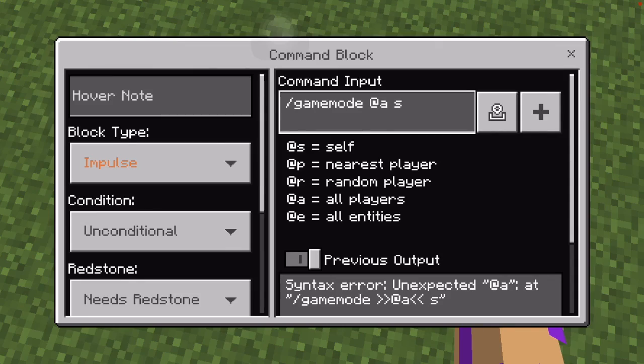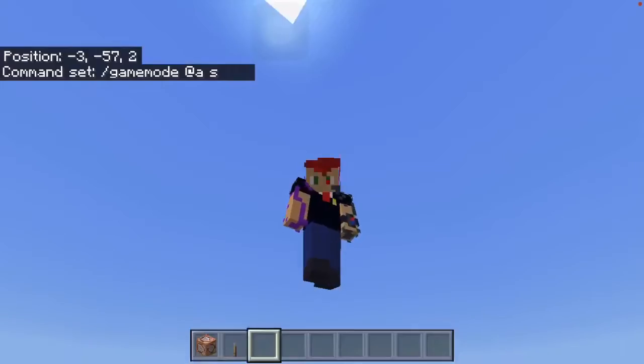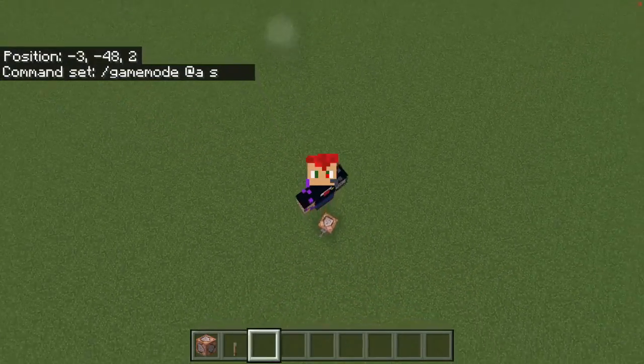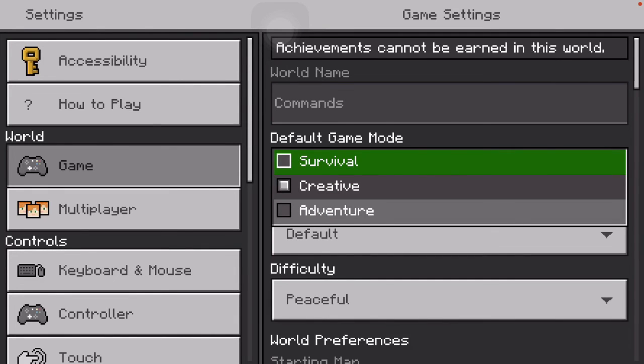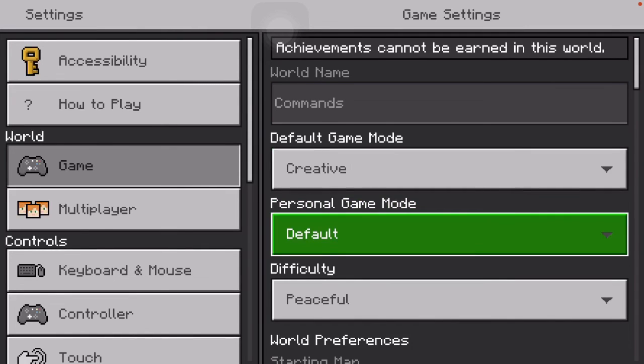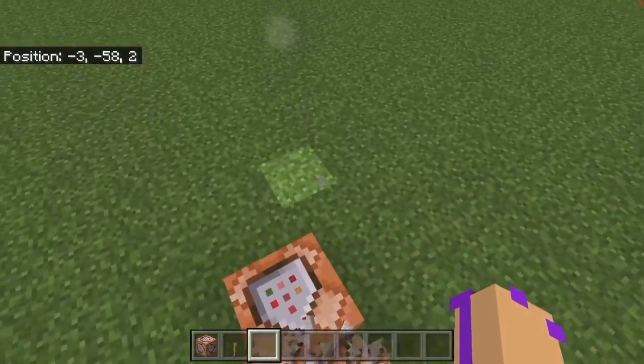What the game mode command does is it changes your game mode. So right now the game mode I'm in is survival. There are multiple different game modes you can choose — there's creative, survival, and adventure. And if you're in Java, there's also spectator mode.